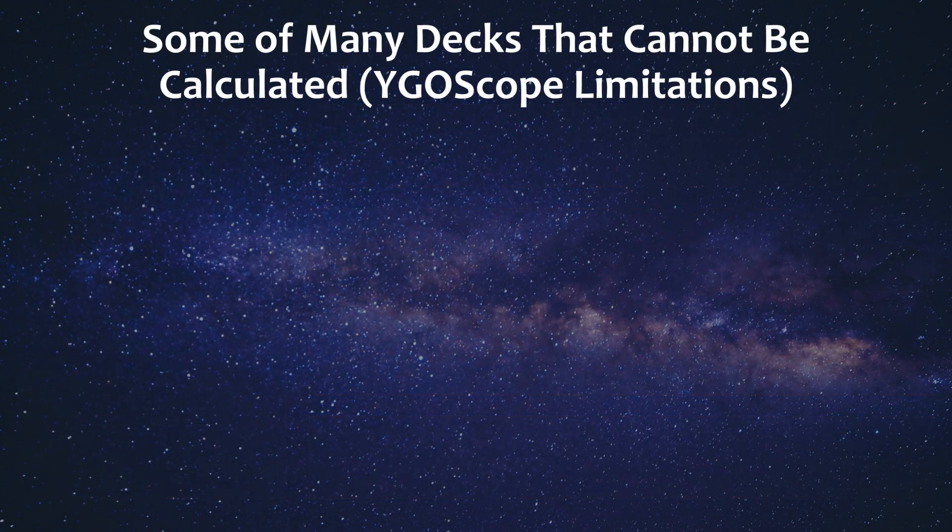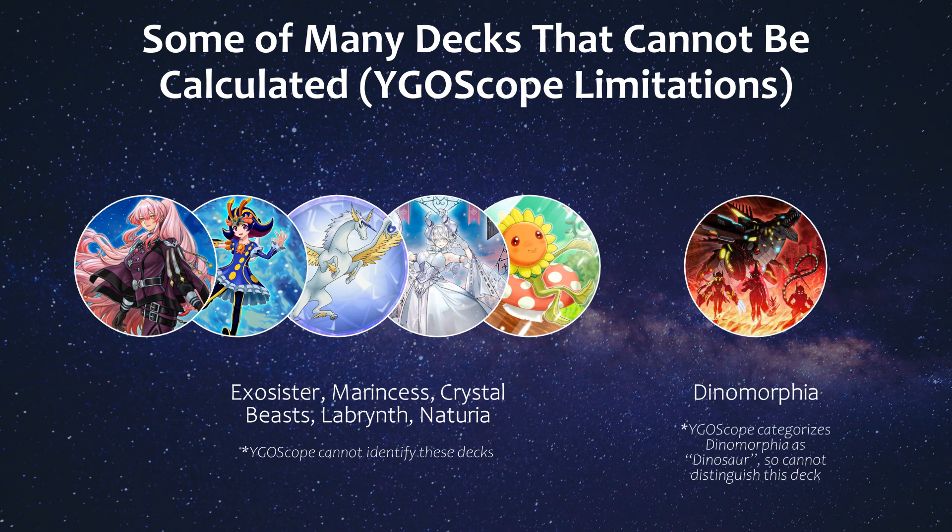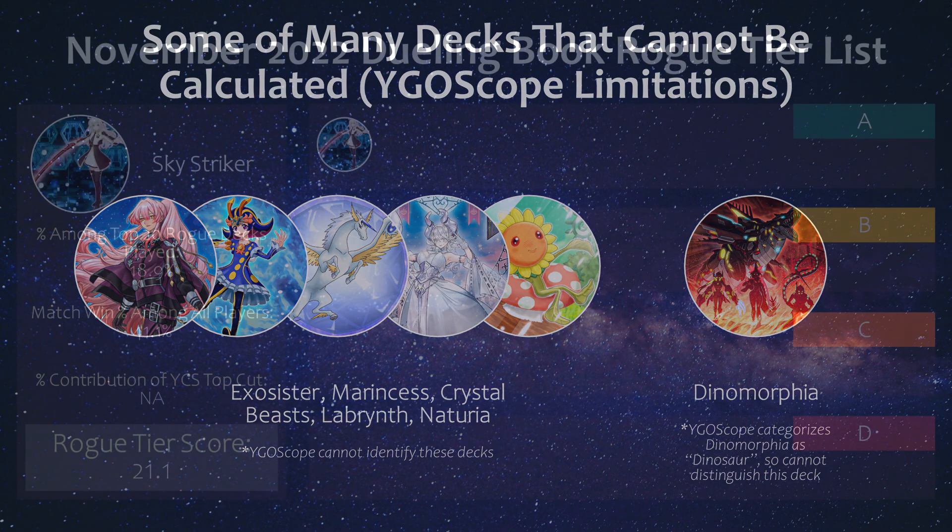YG Scope is not perfect and there are a variety of decks the site still cannot identify. Some notable ones being Exorcisters, Marincis, Crystal Beast, Labyrinth, and Nechuria. This is unfortunate since some of these decks definitely have the potential to top at least the regional level, so hopefully the site can identify them one day. Dinomorphia is another deck that cannot be identified because it ends up getting labeled as Dinosaur instead.